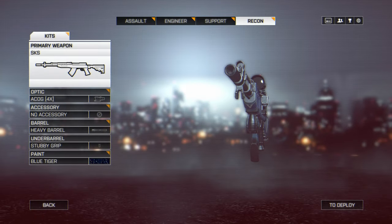For my attachments, I run the ACOG sight on the SKS as I personally prefer to use most DMRs out to 100 metres or more — I just find the scope easier for acquiring and staying on target at longer ranges. With some DMRs I like to stay concealed, therefore I do not run a laser sight on the SKS even if I have the option to do so. I'm again using the heavy barrel for that all important reduction to maximum ADS spread at longer ranges, as well as the stubby grip — though the stubby grip is not ideal for this weapon as it is actually designed to improve accuracy in automatic rather than semi-automatic fire. So I would use either the angle grip or folding grip for a 33% reduction to first shot recoil.